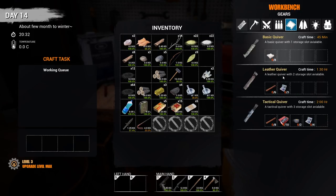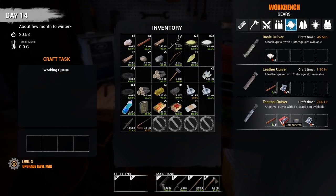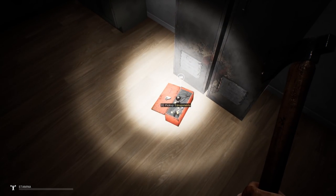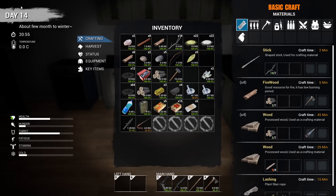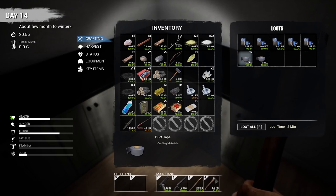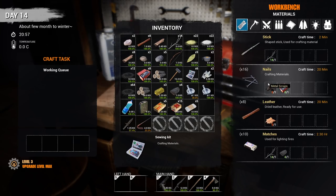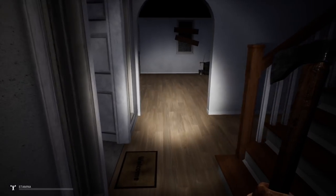Then we're going to make the quiver to go with it. We're gonna need some leather, so we'll turn the hide into leather. We need components, duct tape, and sewing kit for the quiver. My guy can't move - he's like 'I'm not doing another damn thing till I get some sleep.' I hear you bro, but you're not getting any sleep right now because we got stuff to do.